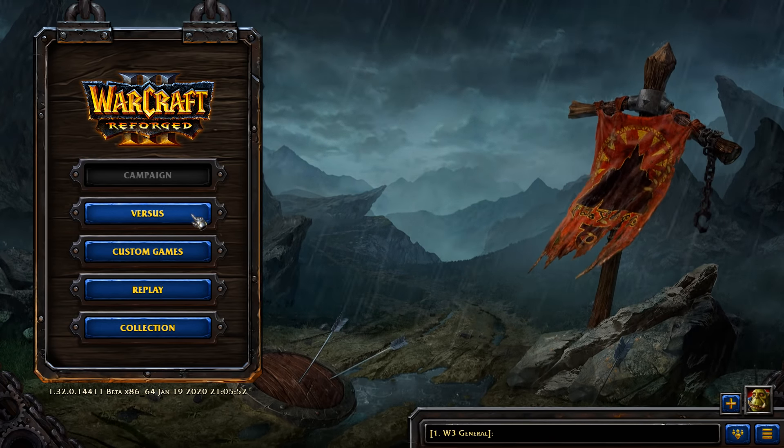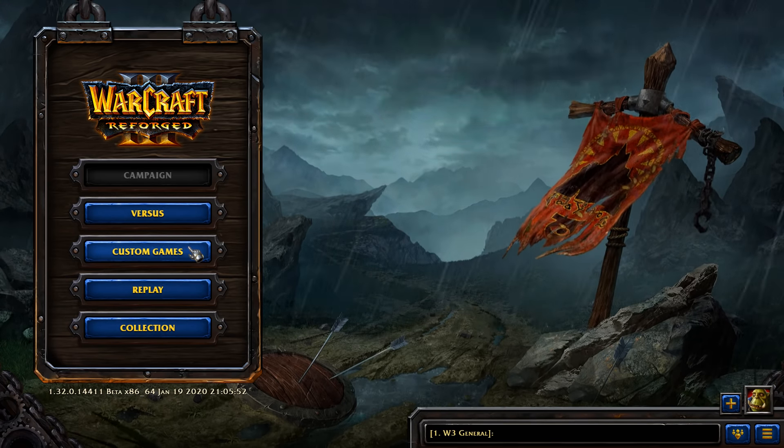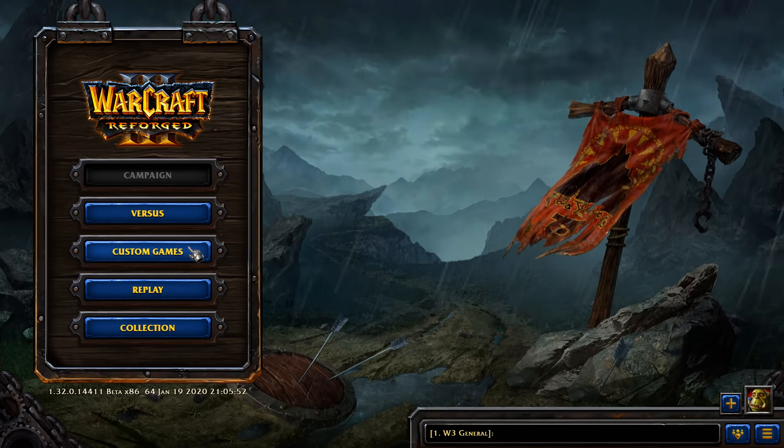We're going to play orc versus human with Tauren Chieftain, headhunters, and shaman — a very easy build, very good versus the computer. I wouldn't necessarily suggest it versus players, but versus the computer I can get you to beat easy, normal, or insane difficulty with this build. We'll start off with easy computer.